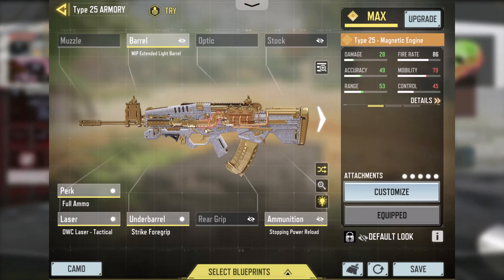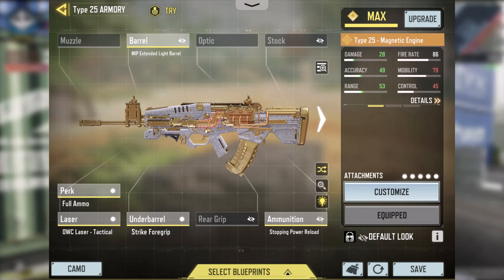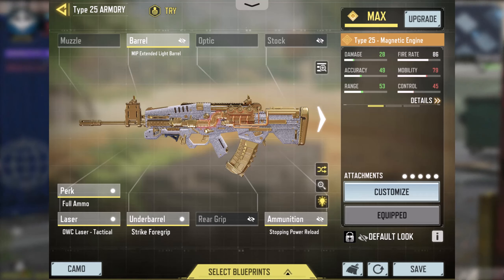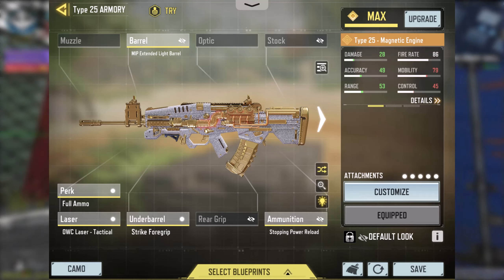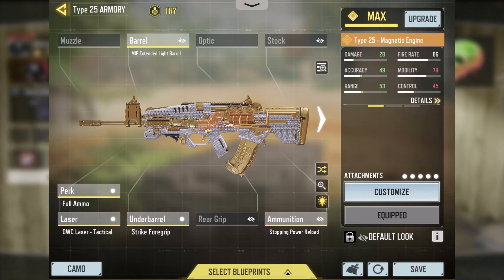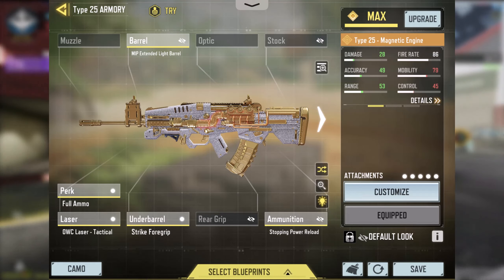The class setup I chose today was the MIP Ext Light Barrel with full ammo, OWC laser, Strike Foregrip, and of course the stopping power. I kind of went for a more loud and proud type of style with more accuracy, just so it could hit a little bit further away.